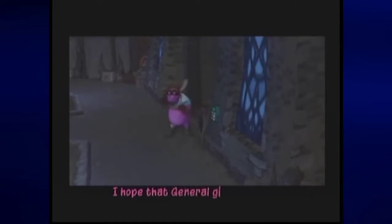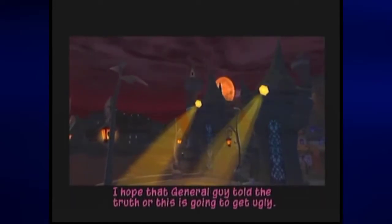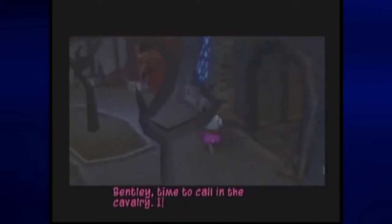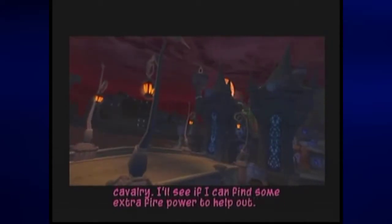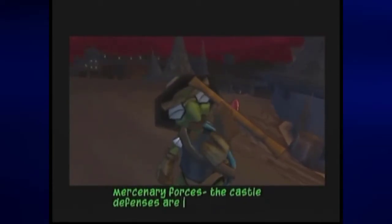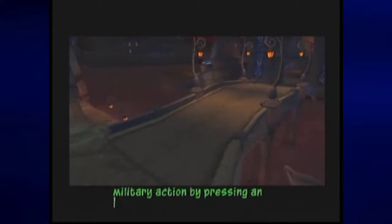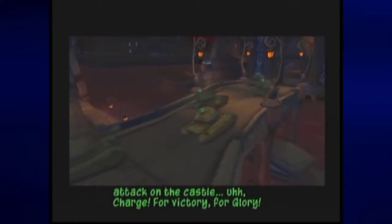I hope that general guy told the truth or this is going to get ugly. Oh yeah! The lights are down, Bentley. Time to call in the cavalry. I'll see if I can find some extra firepower to help out. Attention, bloodthirsty mercenary forces! The castle defenses are down. Seize this opportunity for aggressive military action by pressing an attack on the castle. Charge! For victory!